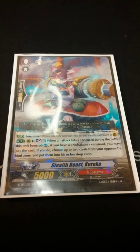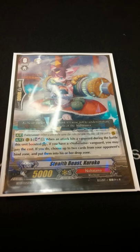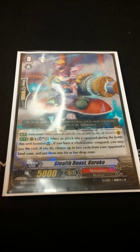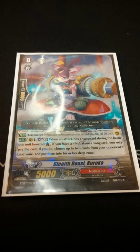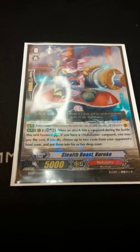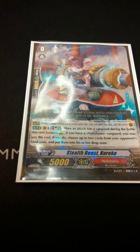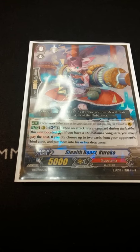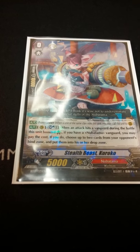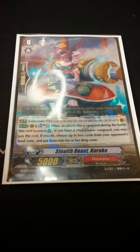She is a very awesome starter. When you boost with her and the attack hits the Vanguard, I pretty much put her behind Vanguard each and every time just to increase chances. Soul Blast 1 when the attack hits the Vanguard, and destroy up to 2 bound cards. So you can get rid of a lot of cards that way.